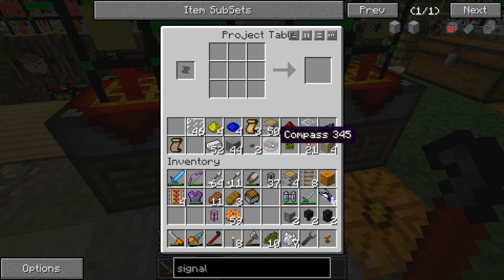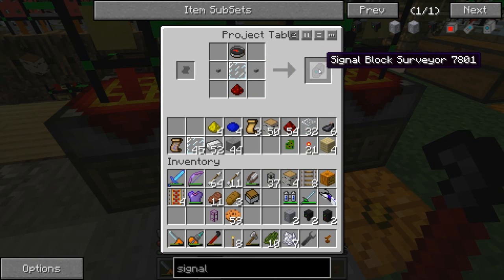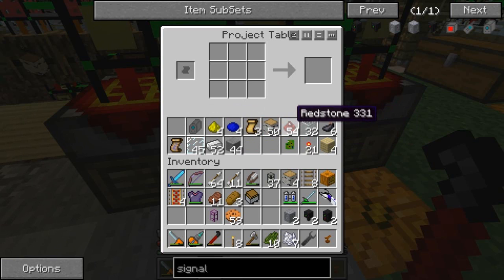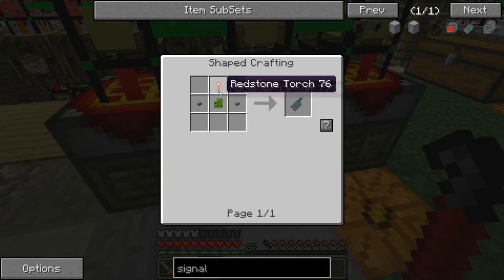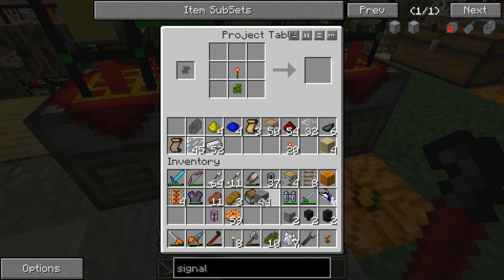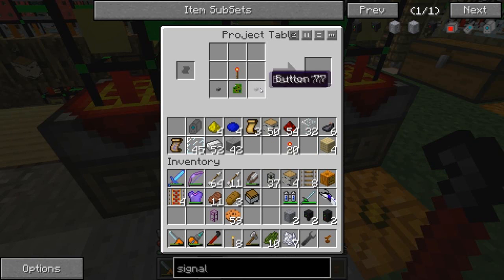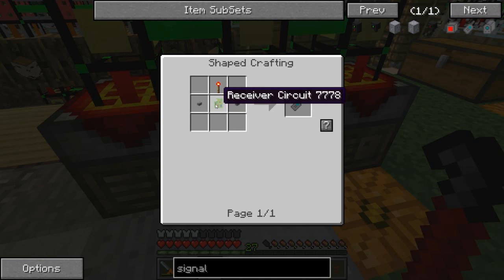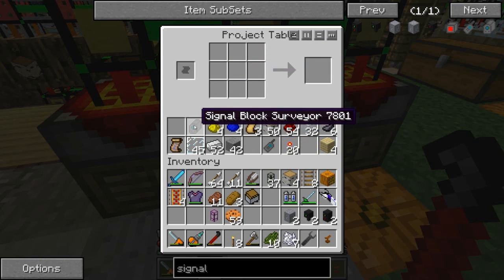I kind of forgot - I needed two more little items. These are fairly simple to make. Compass, glass pane, with some buttons and a piece of redstone gives you the signal block surveyor. The next item I need is a signal tuner, but I forgot the recipe - it's a receiver circuit with some torches and a couple of buttons. I'll just make them in here. Receiver signal - maybe it has to be up here. Yes! Okay now I think I'm ready.